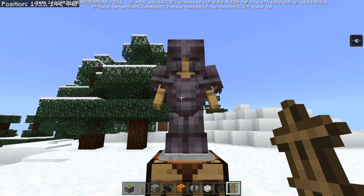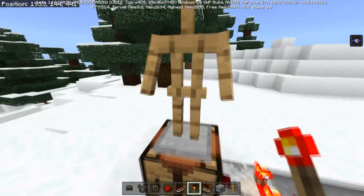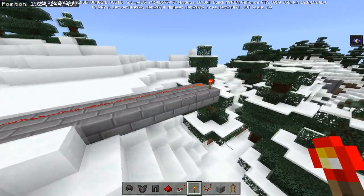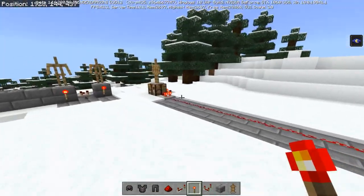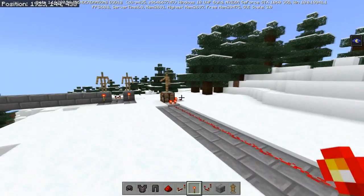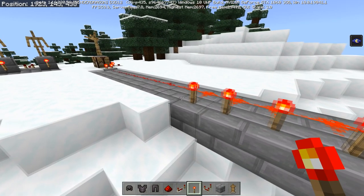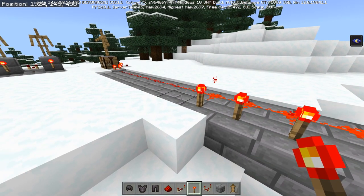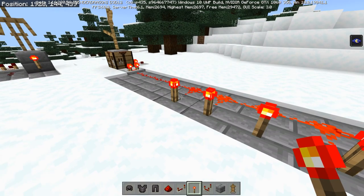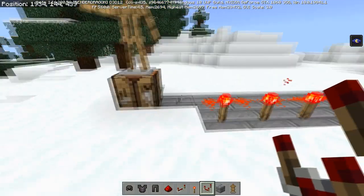You can also change the armor stand pose using a redstone signal. At redstone power zero it has the default pose. Power one: default pose; two: solemn; three: Athena; four: brandish; five: honor; six: entertain; seven: salute; eight: hero; nine: riposte; ten: zombie; eleven: cancan A; twelve: cancan B. So each redstone signal strength from 0–12 corresponds to a different pose.